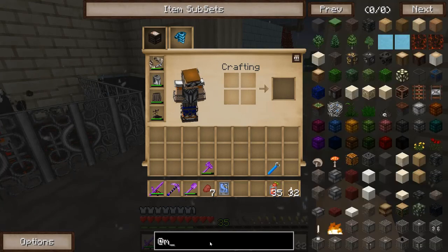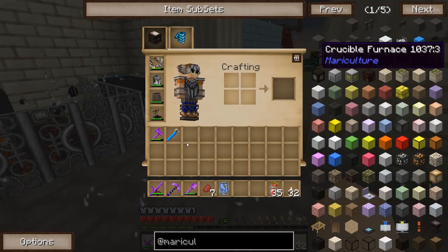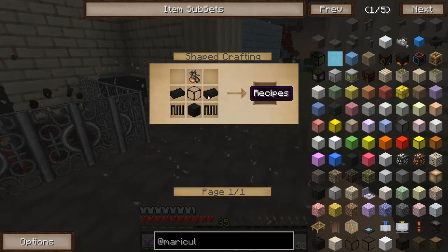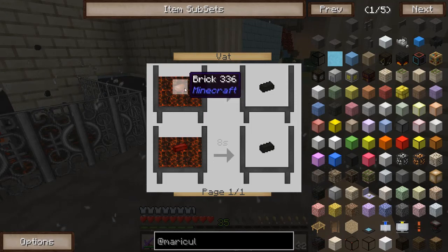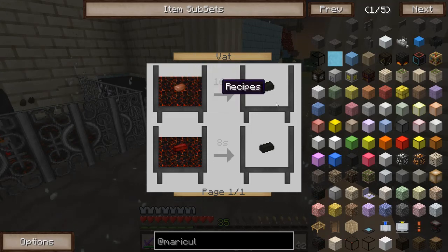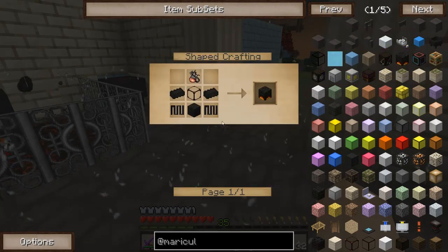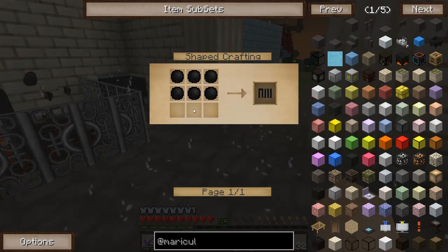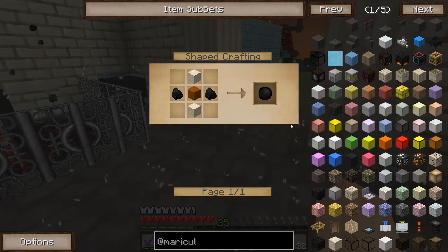Let me show you the recipes pretty quickly. So if we look at mariculture, you have a crucible furnace. That's pretty basic. The trickiest thing to make is actually a burnt brick — you do that by putting regular bricks in a vat of lava and just waiting, and they'll turn into burnt bricks. Anything else that's a little tricky is maybe the heating component, and you make that with silicon carbide — that's just sand, clay, and coal. Pretty straightforward.